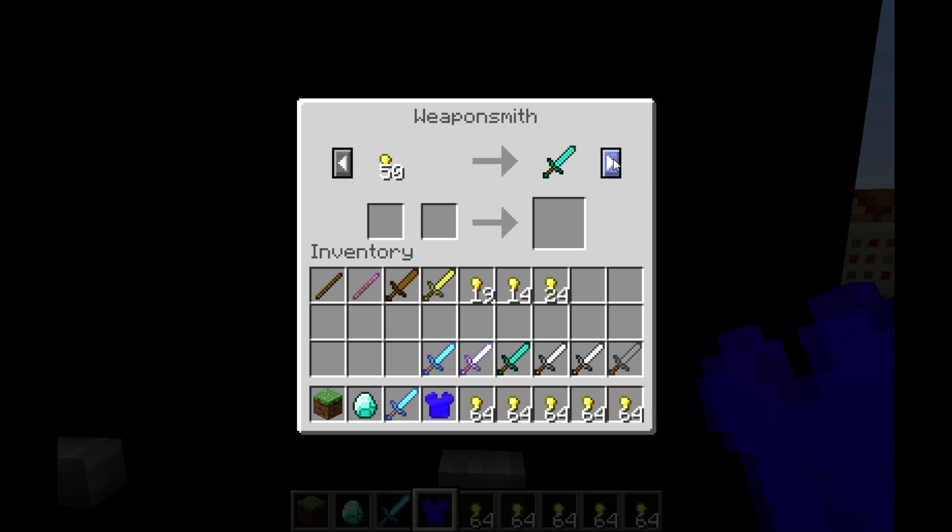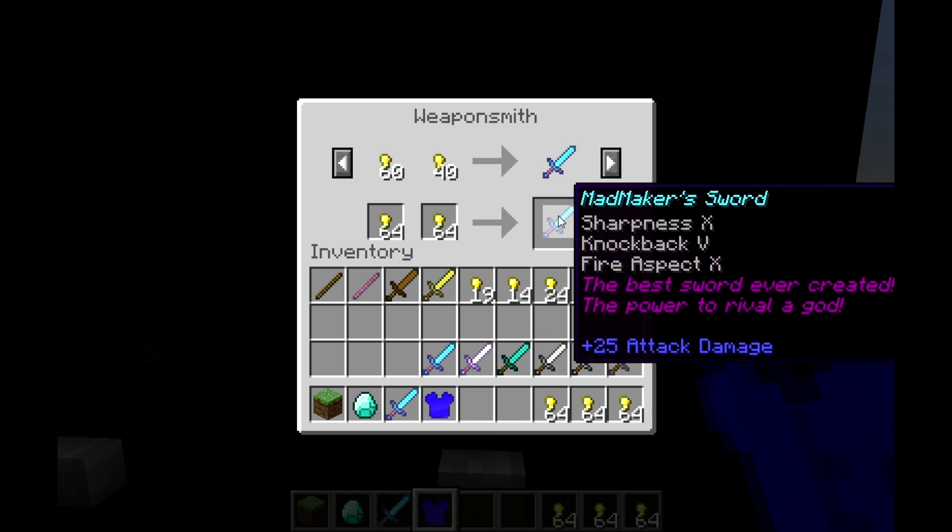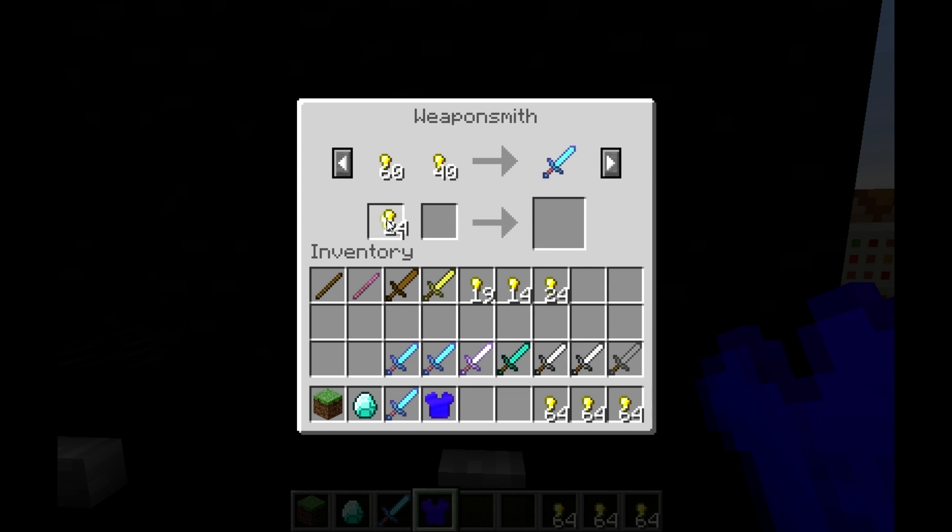Alright, we were up to Mad Maker's Sword. As you can see we've got two payment slots — 60 there and 40 there equals 100 — and then I receive Mad Maker's Sword.